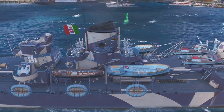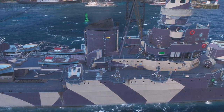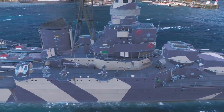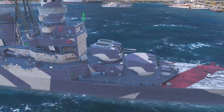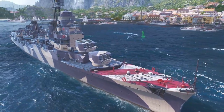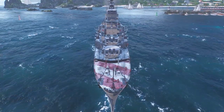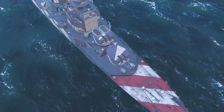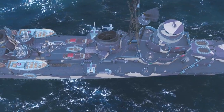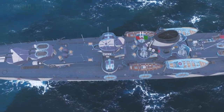The Attilio Rigolo was commissioned in August 1942 and used as a mine layer until seriously damaged by a torpedo from the Royal Navy submarine HMS Unruffled in November of the same year. Attilio Rigolo was ceded to France in 1948 as part of war reparations and renamed Chateau Renault. The Attilio Rigolo coming to World of Warships is based on this ship.